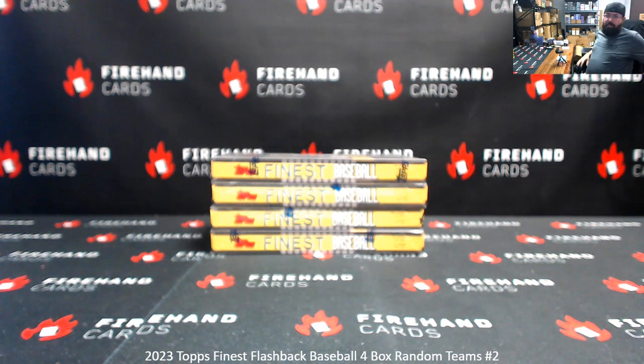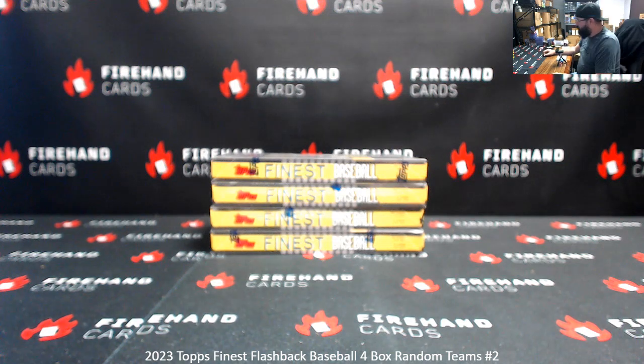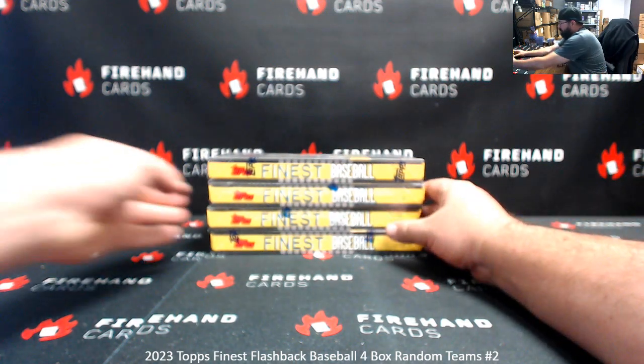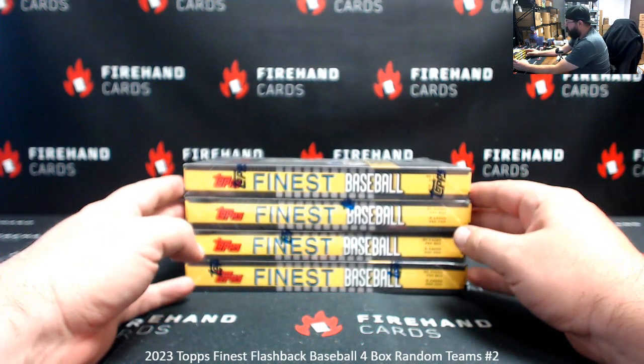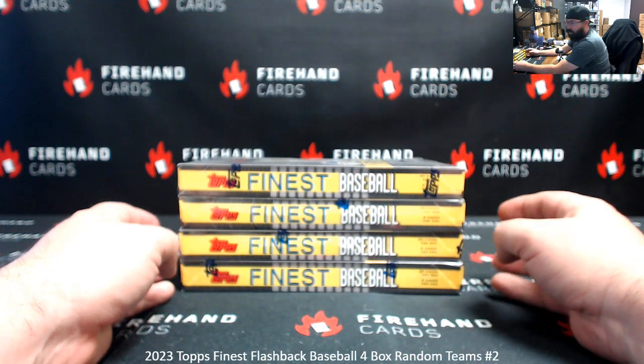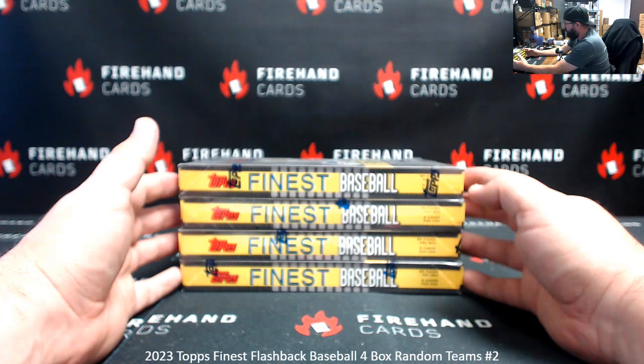Alright guys, we're doing 2023 Final Splashback Baseball 4-Box Arena Team's break number 2. Thank you for joining in. Thank you guys again for your support to buy our hand cards. We appreciate you guys very much. I've got 4 randomly selected loose boxes here we'll use for this break. Super Fractor Bounty is at $12.50 — our largest bounty currently. We'll award that amount to the current winner if we pull a Super out of this 4-Box Arena. If not, the bounty carries over to our next qualifying break.